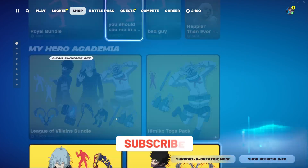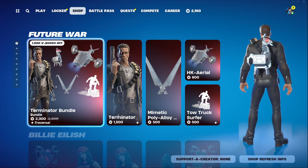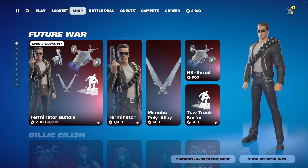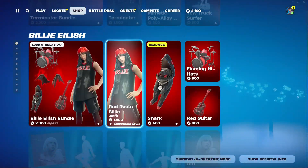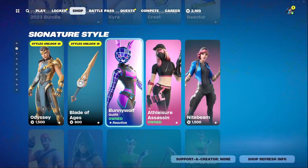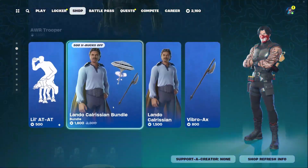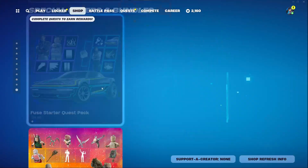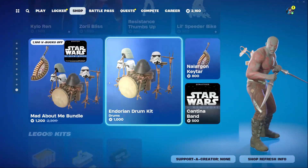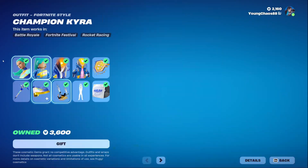Hey guys, welcome back to your Young Chaos Game. Today is May 14, 2024 and we're checking the item shop out for today. Yesterday we hit the Terminator bundle — I completely overlooked it. Going into the shop today, we do have quite a bit of Marvel items returning. I also see one of the FNCS bundles returning. Doesn't look like there's anything new, so let's go over the main highlight, which is the FNCS Global Championship 2023 bundle.